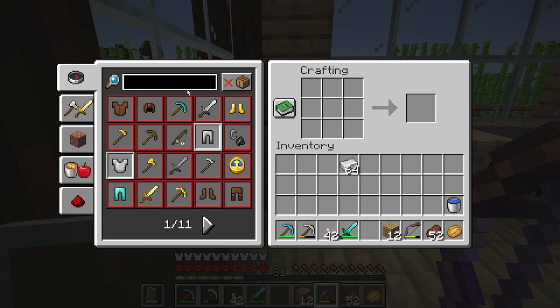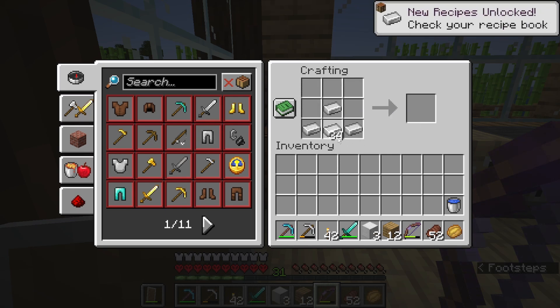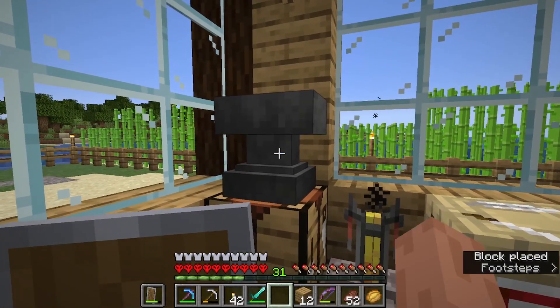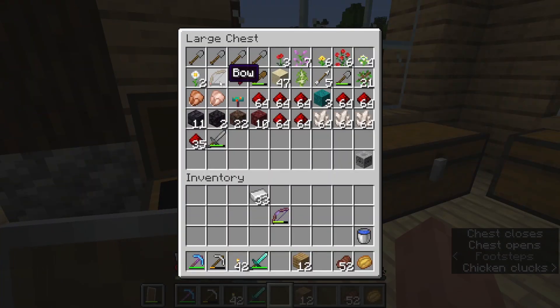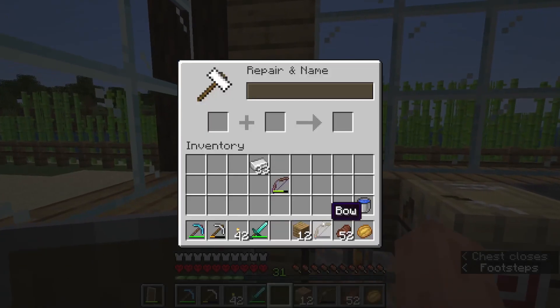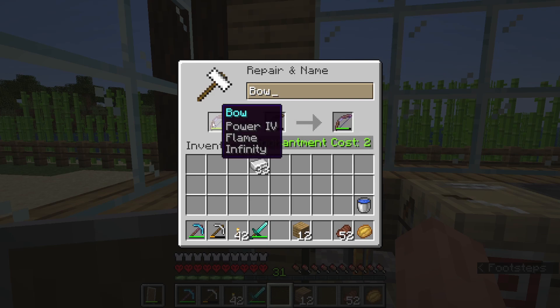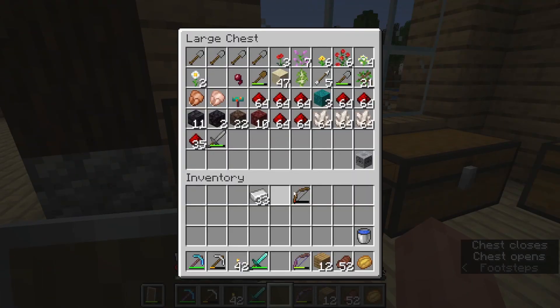So you need blocks of iron — three blocks — and then that makes an anvil right there. If I put another bow in with that, will that repair this and keep it as the bow I have now? Power four, flame, infinity. Enchantment cost: two levels. I need more levels first, I don't want to waste them early on, but that's good to know.